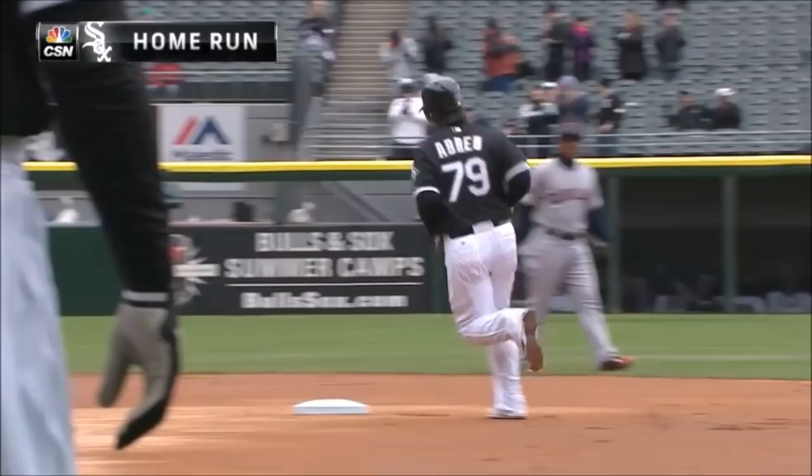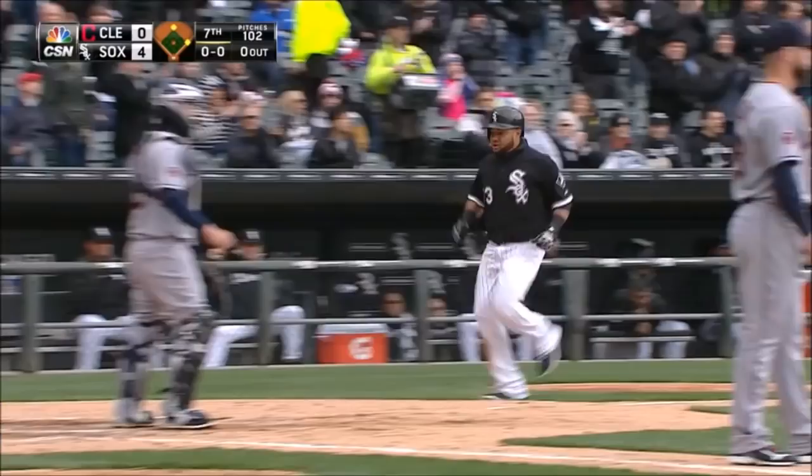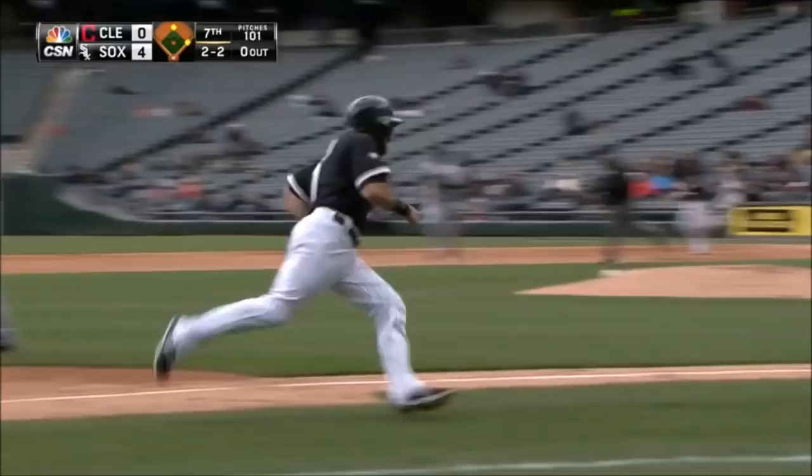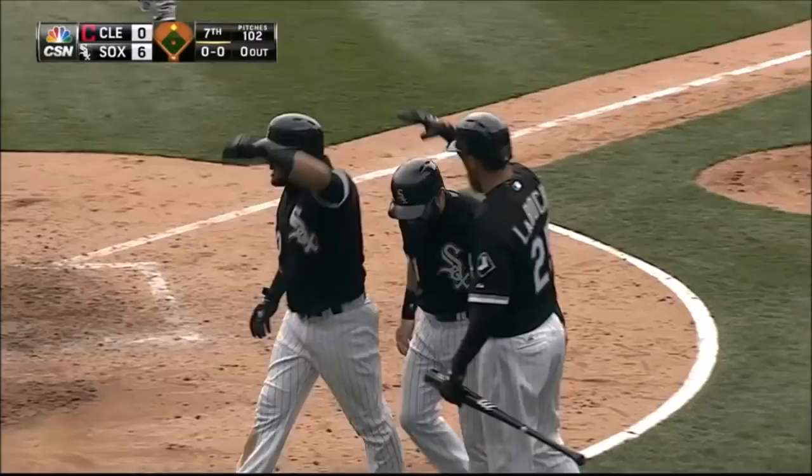The ball hit hard in left field. It's going to be over his head. Short hops the fence. They're waving Melke around — he will score. And it's a 6-0 Sox lead on the two-run double by Abreu.